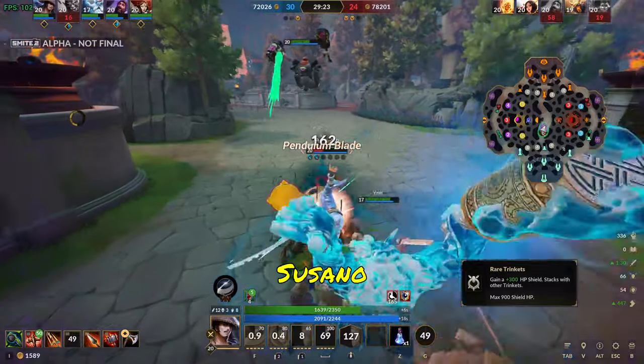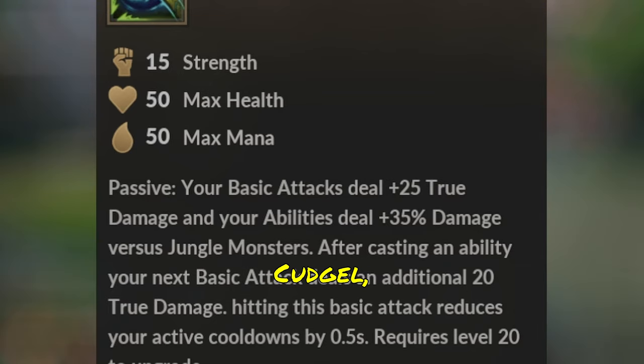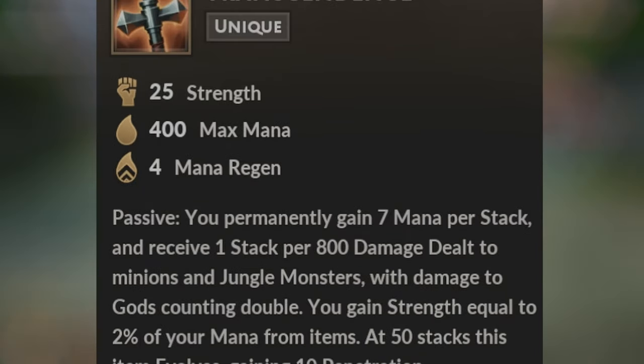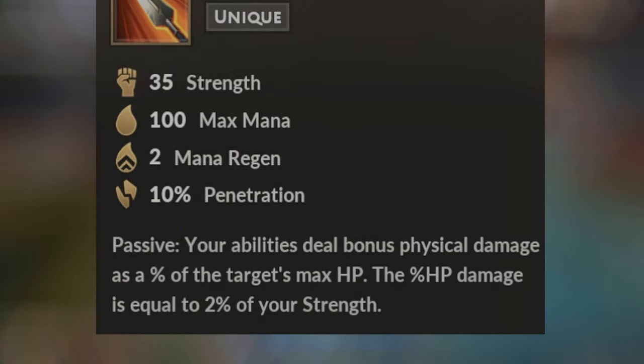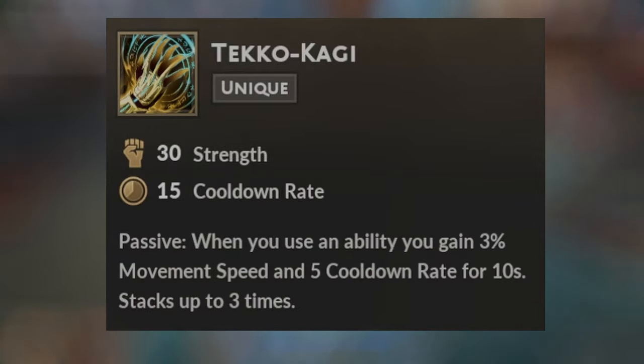The build I like to go on Susano is Boomba's Cuddle, Transcendence, Hydra's Lament, Pendulum Blade, Heartseeker, Titan's Bane, Takeo Kagai, and Blink Rune.